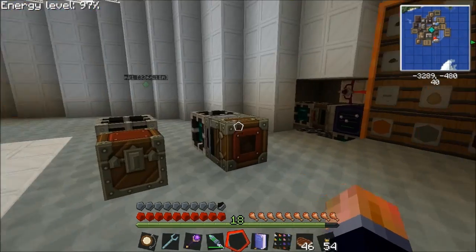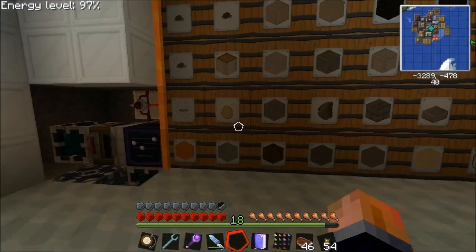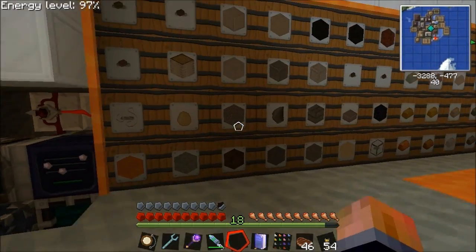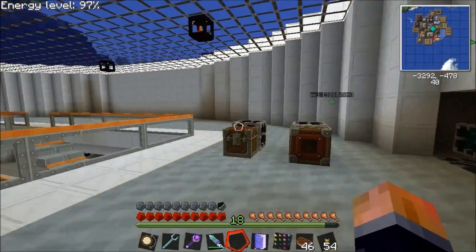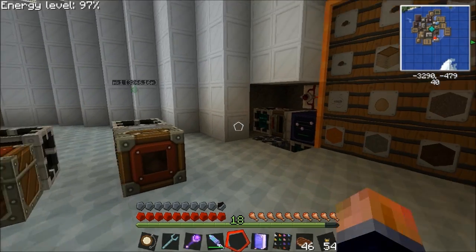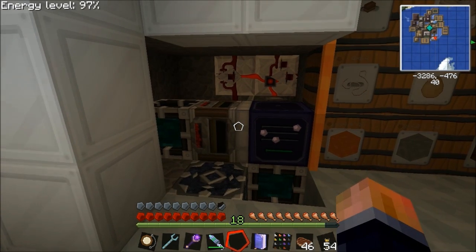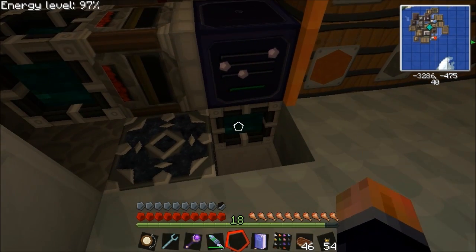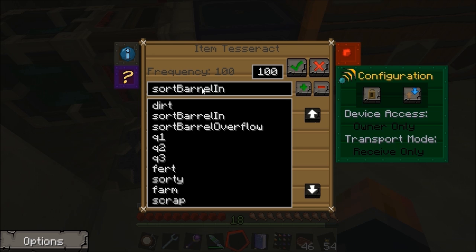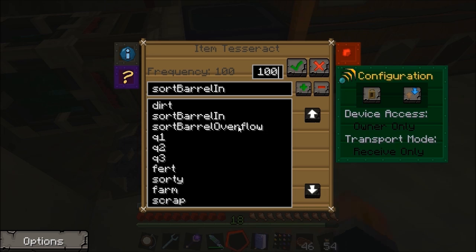Hello, Ako here again. This is the second video in the factorization router and tesseract sorting system, and it's going to be another short video because I've not really done much on this system. I've been a bit occupied doing other stuff. This is the same setup I showed you in the other factory. I now have a tesseract named 'sort barreling' and one called 'sort barrel overflow' - one set to send, one set to receive.